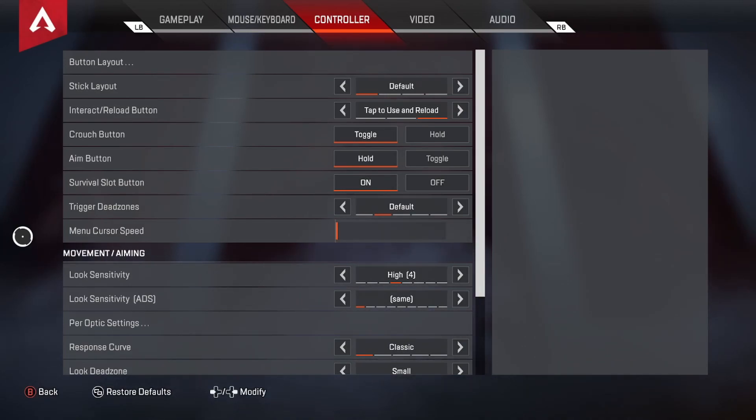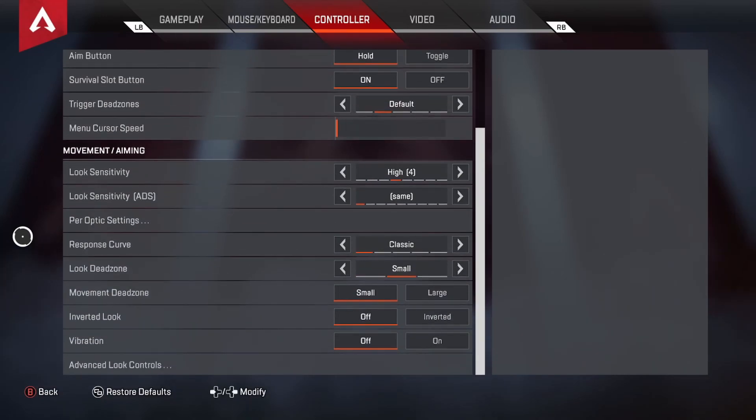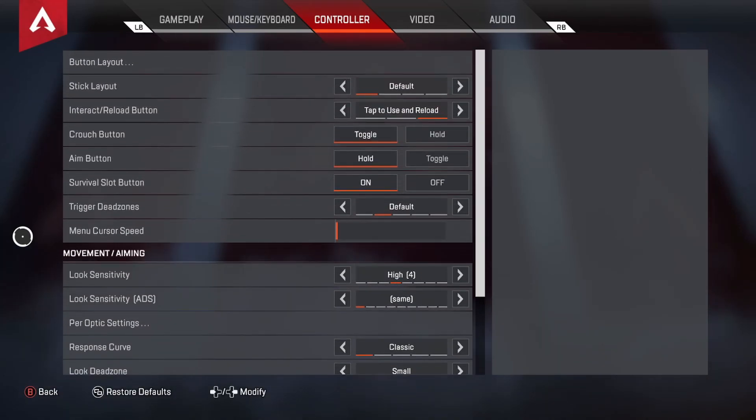Primarily all my settings are default, so if anyone is saying you can't get into the game because of settings, you really can just use the defaults. I think the main thing I've changed is the Interact/Reload button — that might actually be the only change. For controller settings specifically, everything is really good on default except for Vibration and the Interact/Reload setting — those are your primary changes.